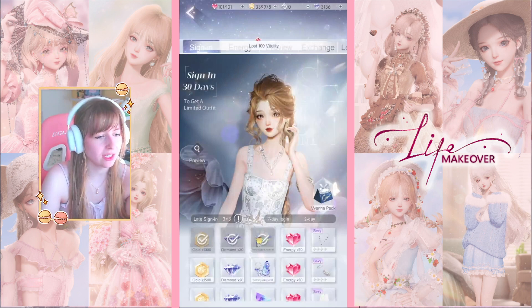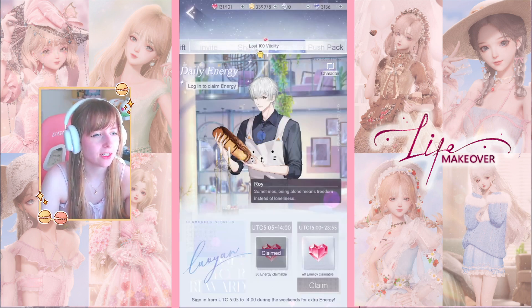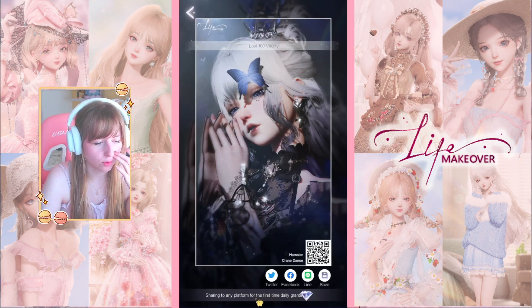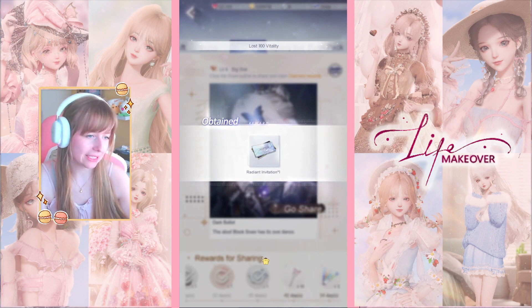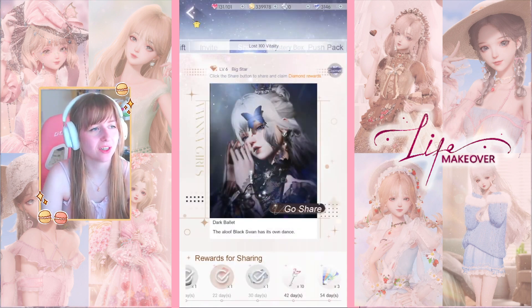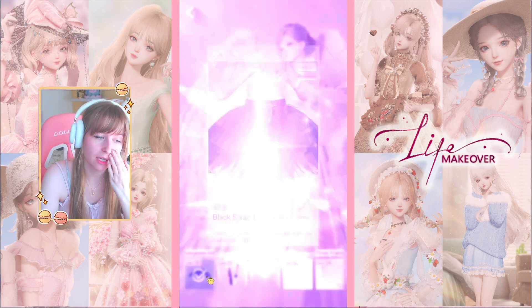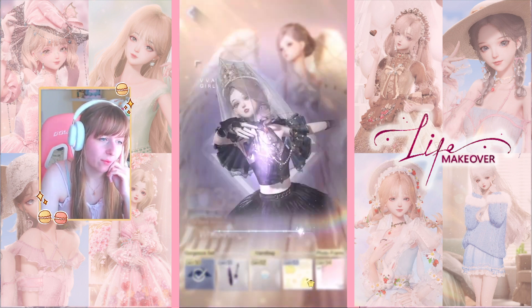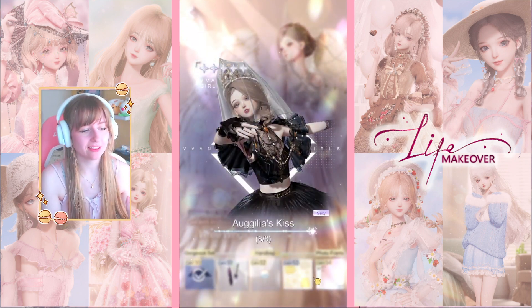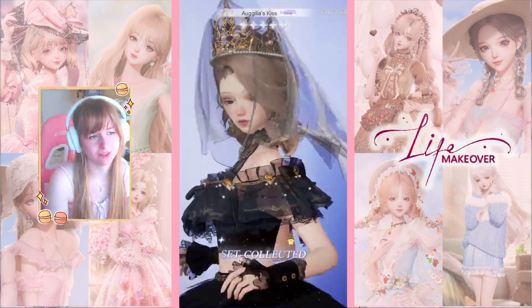Then I start by claiming everything I can. This is the daily login — just some more color charts and some energy. I always do the sharing here real quick which gets us 10 diamonds. I've reached 30 days, so we get another radiation — maybe we can do some pulls at the end of this video. I also still get the login from the exhibition, and day 30 already! Time flies so fast.